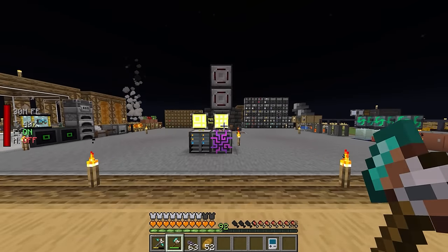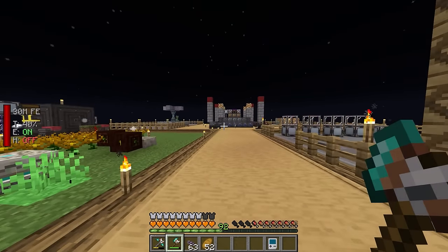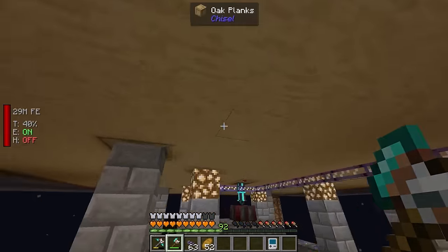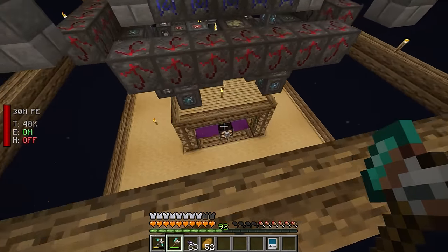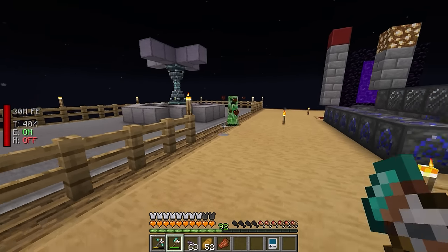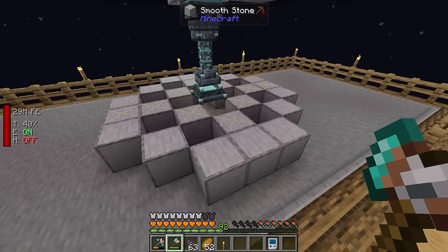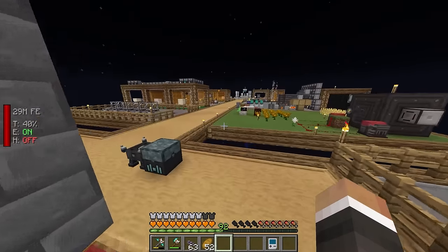In the last stream we were working on finalizing our automation for steel casing. To do that we had to set up the well of suffering beneath our pre-existing blood altar, and we had to set up a new mob farm right at the bottom of that well of suffering to provide infinite mobs. We also apparently have a missing torch over here - let me quickly fix that.